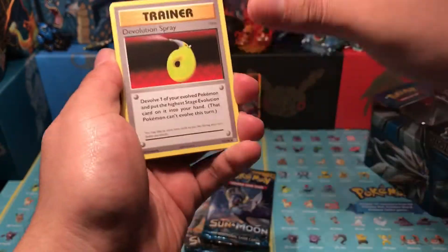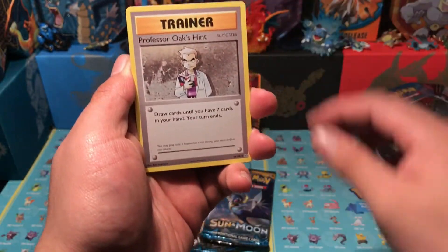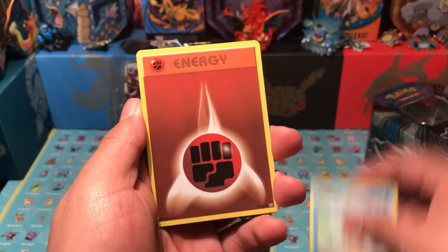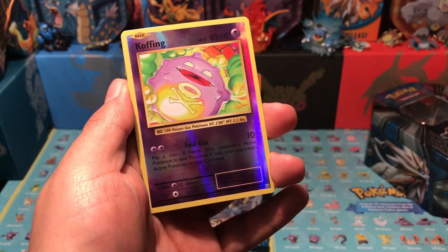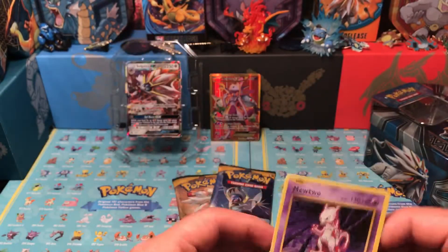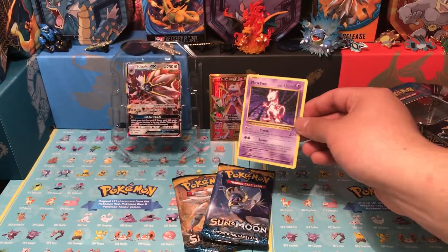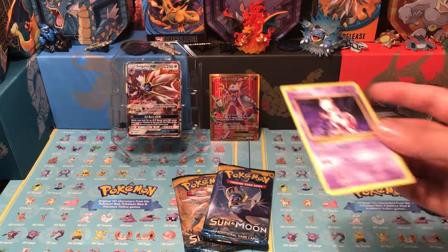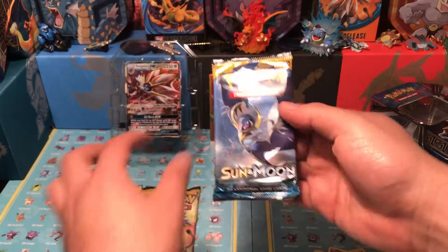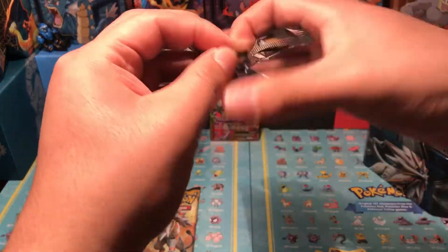Evolutions pack — we got a Devolution Spray, Metapod, Professor Oak's Hint, Vulpix, Sentret, Onix, Magikarp, Fighting Energy. Our reverse is Koffing, and our final card is a Mewtwo regular rare! Would have been awesome to get a Mewtwo EX to go with that Mewtwo secret rare. All right, last two packs — Lunala next.